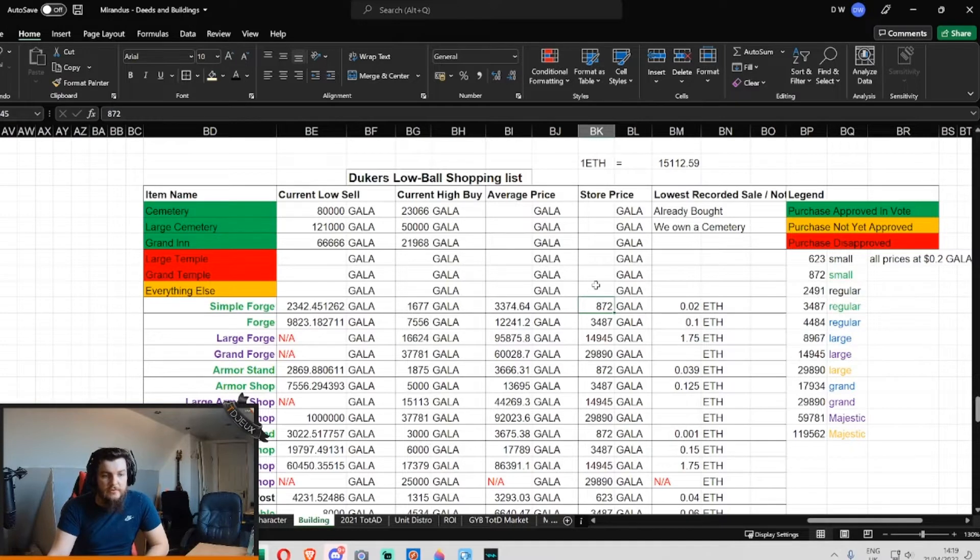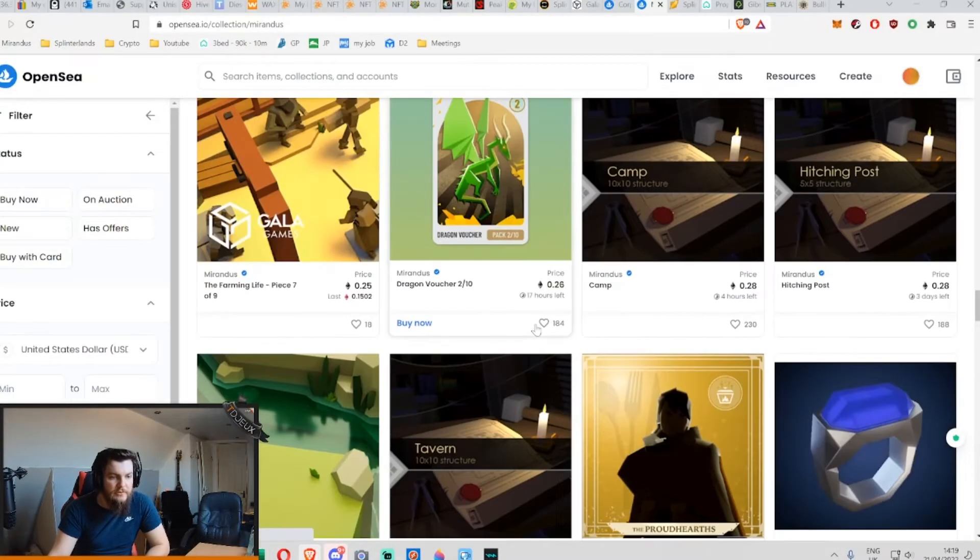So what can we understand from this information? Right now, if you were to go into the second-hand market and buy a Simple Forge, you would be paying about three times the store price. Or if you were to make the most competitive bid, you would still be paying just over two times the store price. However, in terms of the average price — how much it's sold for over its entire history — the Simple Forge has quite literally hundreds of sales, so we could check it out right now.